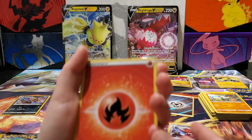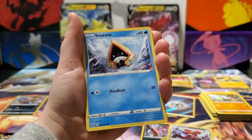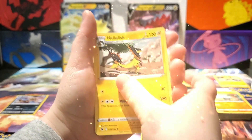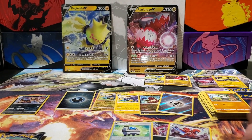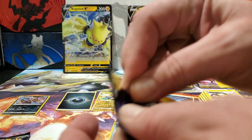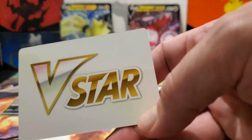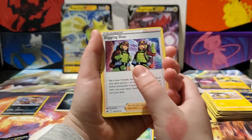Okay, again, slow start to this box here, guys. But we only got two more packs. Two more packs left for this Crown Zenith opening. Let's see if we can get some heat on this. We've got our code card. Oh — V-Star marker! Remember last time, almost every pack we pulled a V-Star? That was crazy.